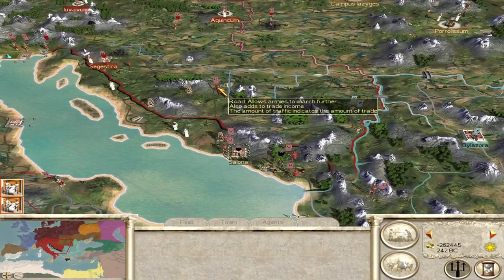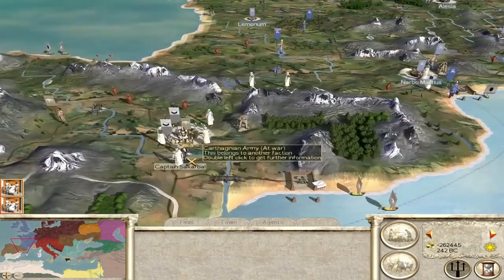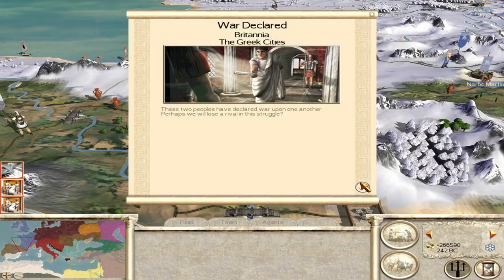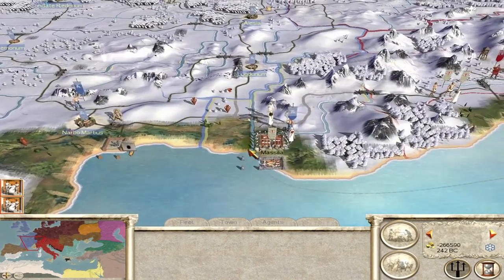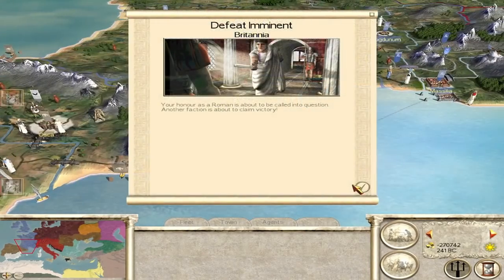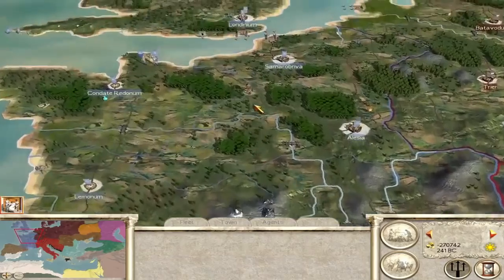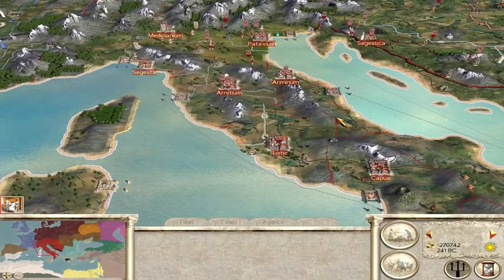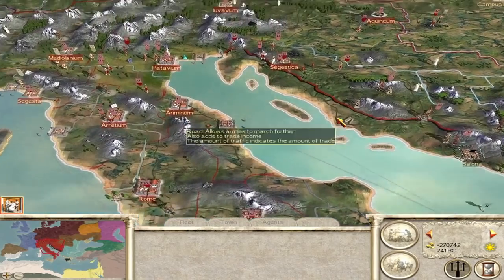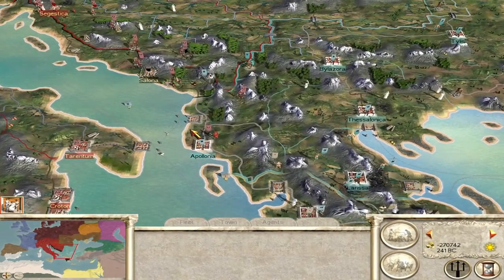For part three I'll look into the victory objectives so we can actually know who is close. Carthage is trying to take settlements in Iberia — can't imagine the Spanish holding on. The British go to war with the Greeks and want Massilia — I bet they'll take it, which would give them a very good route into Rome. Defeat imminent for Britain! I bet it's destroy Gaul and 15 settlements. They've taken this settlement, putting them at 11 — they are 4 settlements away. The British could actually win this campaign.